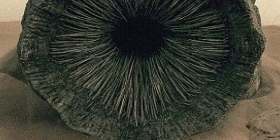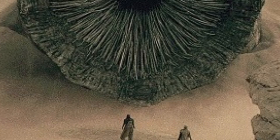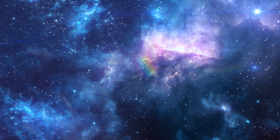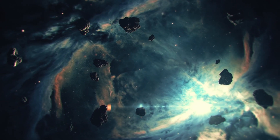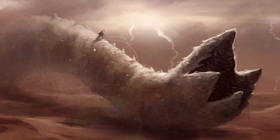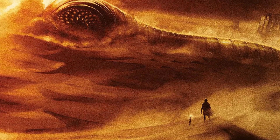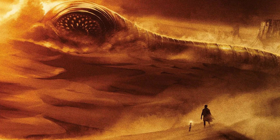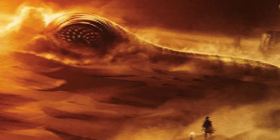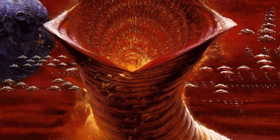To the native Fremen, sandworms are sacred. They call them Shai-Hulud, a term that refers not only to the physical creature but also to a godlike force of nature. Killing a sandworm is taboo, and their presence is intertwined with prophecy, destiny, and spiritual reverence. Fremen ride sandworms as part of their survival and rites of passage — they use hooks to open segments of the worm's body, forcing it to rotate and avoid sinking, effectively creating a mount. This act requires incredible skill and courage, and serves as a symbol of Fremen harmony with the desert.